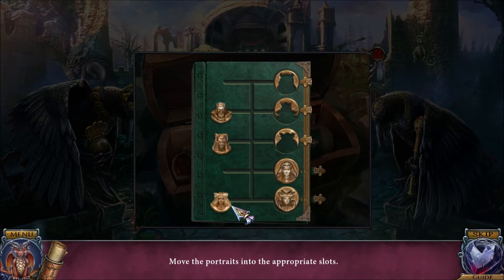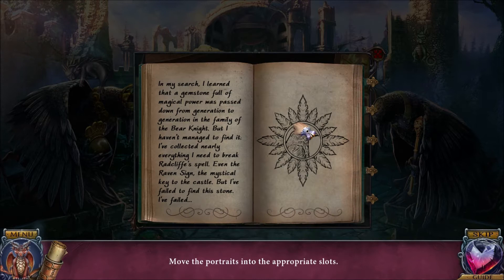Swan... that's not the swan. Swan and bear look sort of similar. Oliver's note: 'In my search I learned the gemstone and magical power passed down from generation to generation in the family of the bear and knight. The mystical keys to the castle — I found the stone, I found the tapestry.'